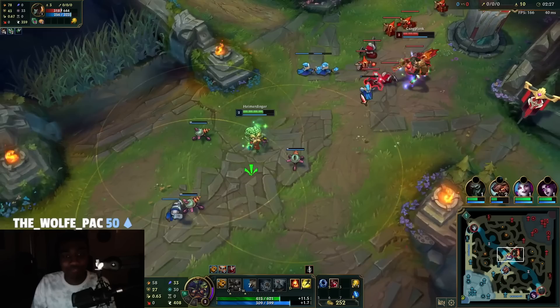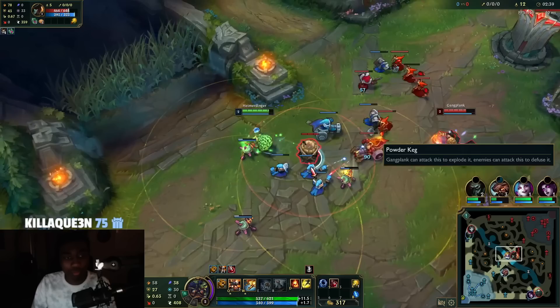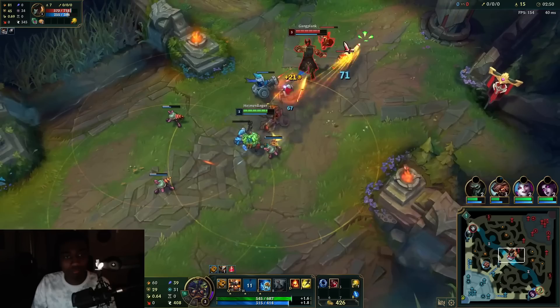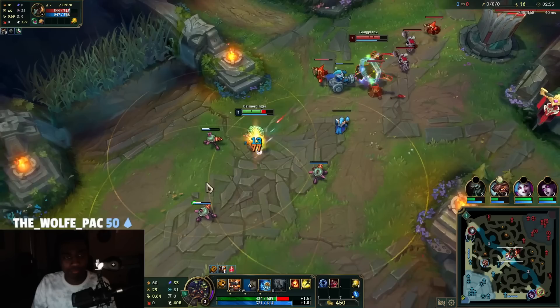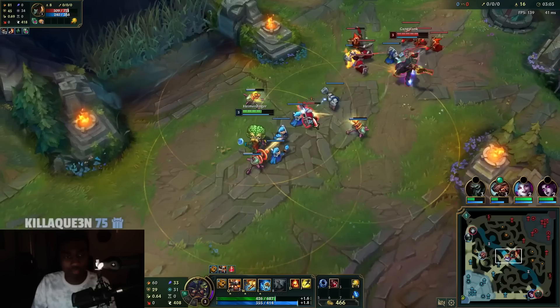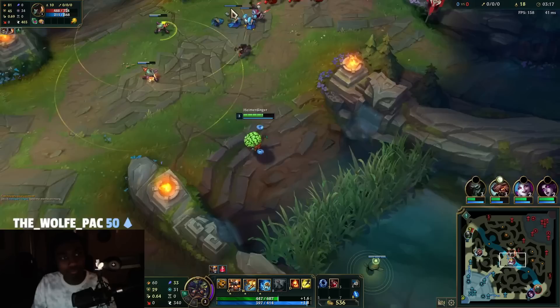We want to remain mostly healthy since we have to worry about Elise ganking. As long as we have our Ignite and E up, we can probably turn it and make it a one-for-one. That was actually kind of a misplay for me, but it's fine. He got a Q off on me — well played. It's going to be harder for us to shove Gangplank under tower later on. That's what you've gotta factor in and worry about.